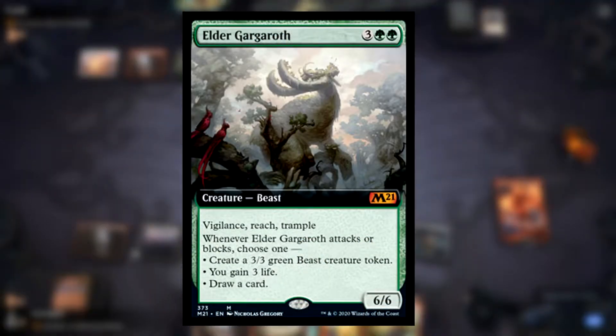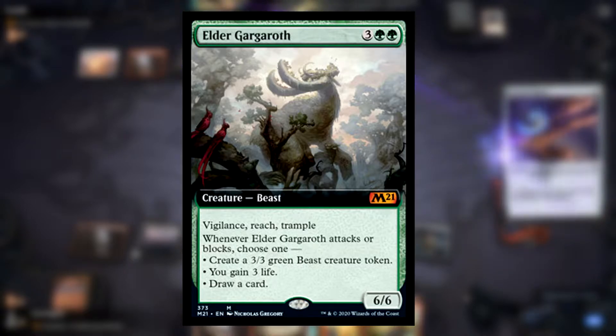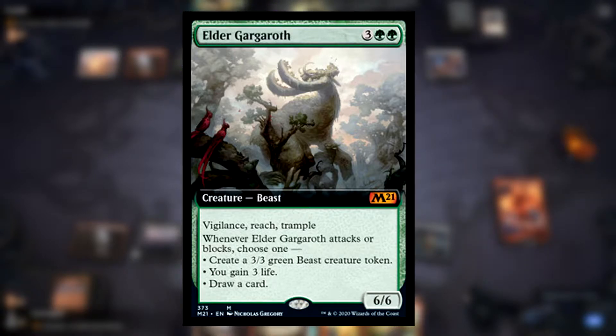Next we have Elder Gargaroth — 3 green green, Creature Beast, with Vigilance, Reach, and Trample. Whenever Elder Gargaroth attacks or blocks, choose one: create a 3/3 Beast creature token, gain 3 life, or draw a card.